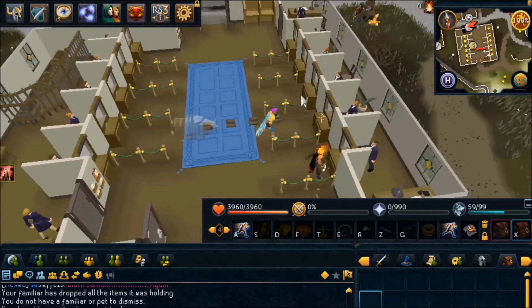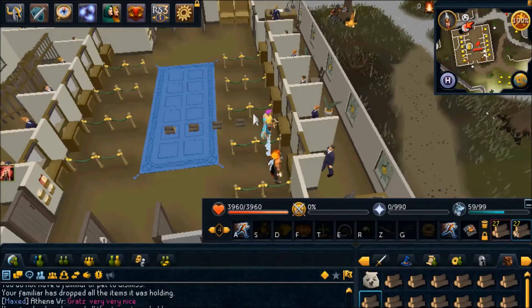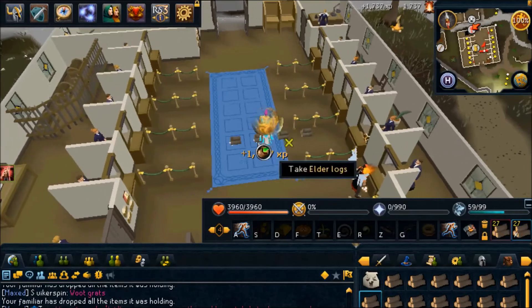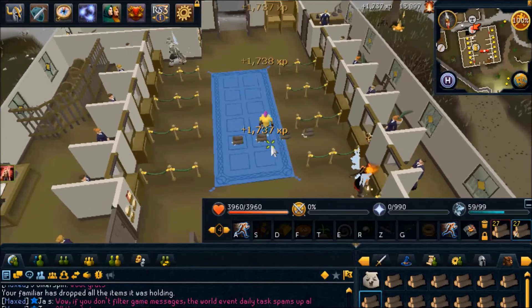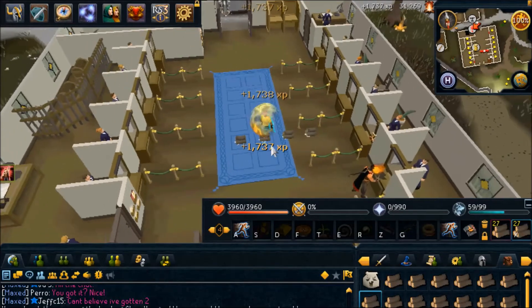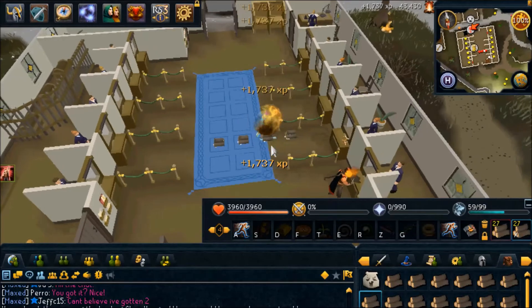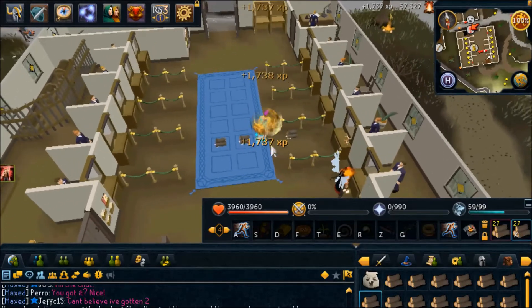The hardest part about this method is establishing the Stutter Step Rhythm. It did take me a couple seconds there, but after I establish my rhythm, I move my cursor a little towards the middle so that, as you can see, I'm not even moving my cursor anymore — I'm just clicking in tempo or in rhythm. This can take a while to perfect; it definitely took me a couple tries, but just get some practice and you should be fine.